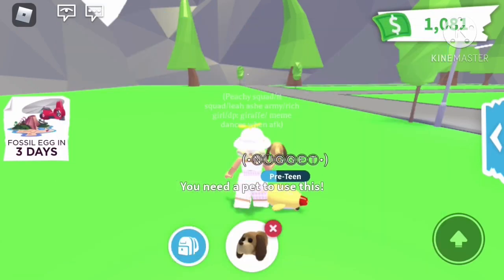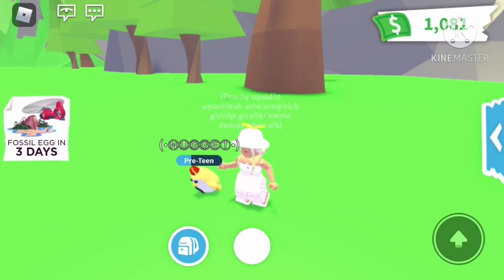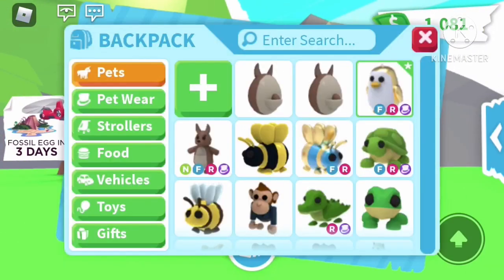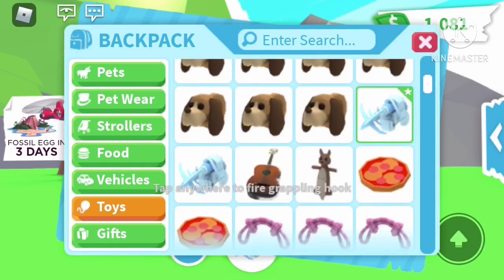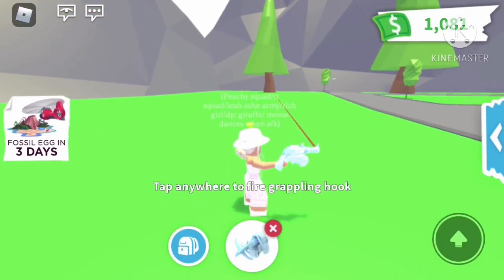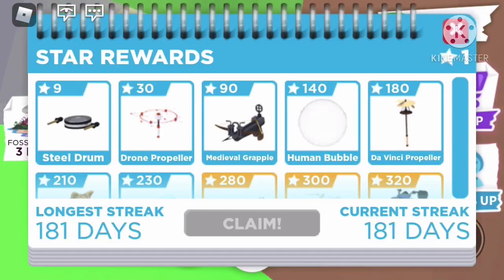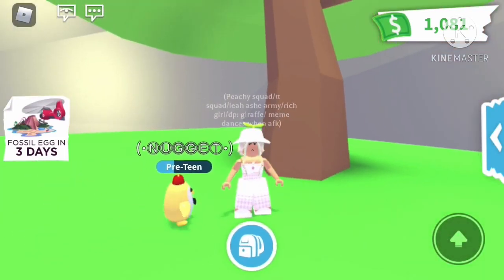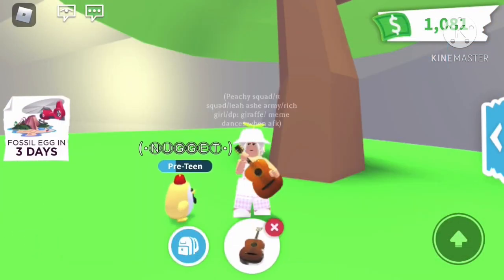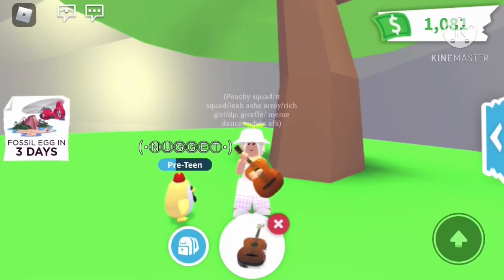Let me get a Nugget out — you all know him from the last video — just to show off the leash. Our next toy is a frostbite grapple, which is 230 stars. I like it because of the design — they really blended it well with the frost dragon.